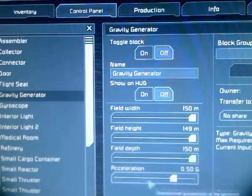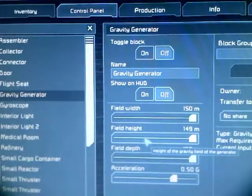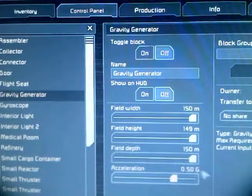When I left you, I was in here tweaking my gravity settings so that I could conserve power. I'm showing that it's using 500 kilowatts — that's a little pricey — but we're hovering, if you remember, right over a sizable uranium deposit.